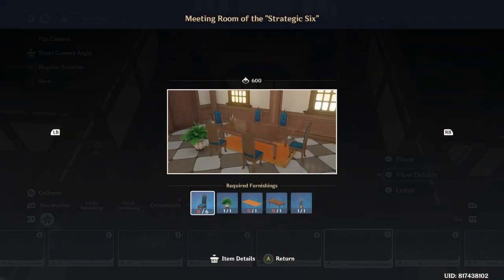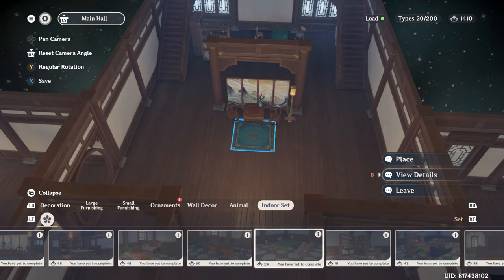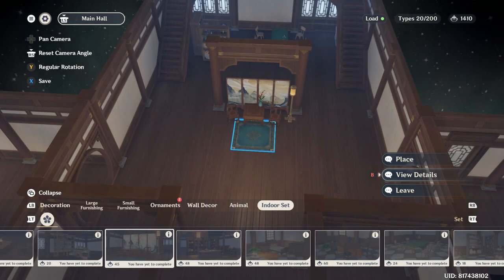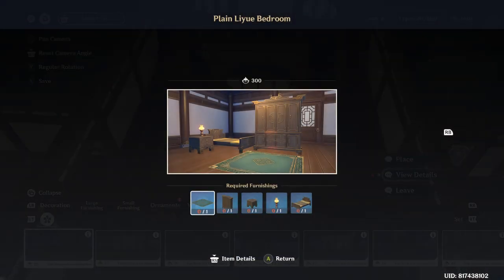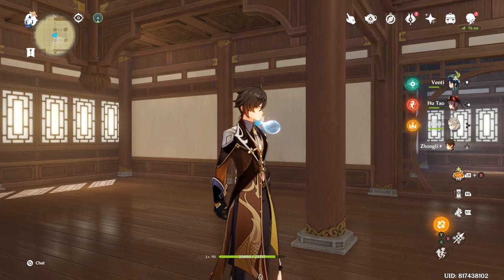Meeting room of the strategy six — I remember reading the discussion is about the Mondstadt Knights of Favonius meeting. I think I don't have this yet; the rest we already have the blueprints for, it's just a matter of building them. So there are four new indoor sets: this meeting room of the strategy six, one step bedroom, busy kitchen, and Liyue bedroom. So you have a fully furnished Mondstadt bedroom and a plain Liyue bedroom — depends on which one you want to build. I'll probably be working on the outdoor set item first.